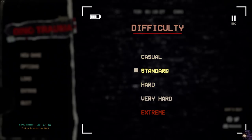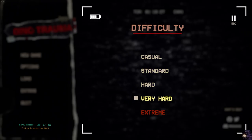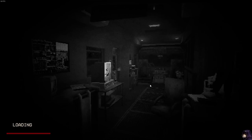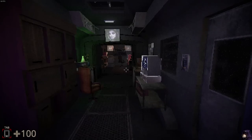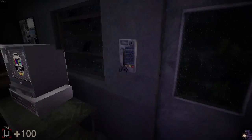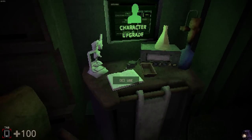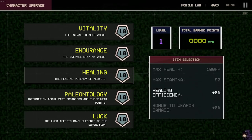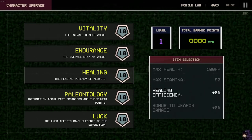We have casual, standard, hard, very hard, and extreme. You know it's scary because it's red. Let's just do hard and see how that is. I love the aesthetic of the game already — I like the old school looking graphics. I could upgrade vitality. Oh my god, it's a soulslike.